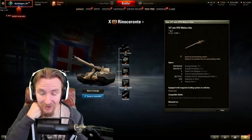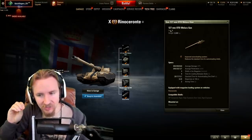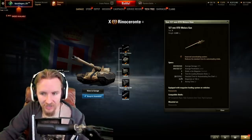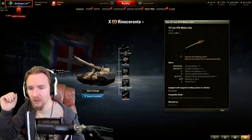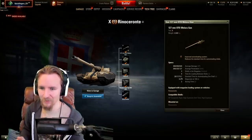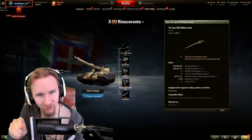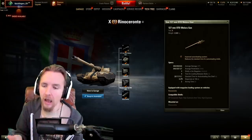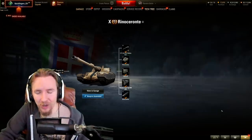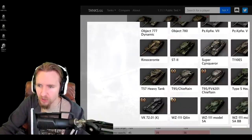The Rinoceronte comes with a 127mm gun with a three-round auto-reloader with the biggest alpha damage of any non-tank-destroyer auto-loader in the game: 490 per shell. With the 127mm HE rounds, that's 640 per shell - one of the best things for destroying artillery ever. When I look at the statistics, it really feels like Wargaming tried hard to balance this tank - they've made the reload time of one shell 15.7 seconds, an unusually precise number, suggesting they may have already made up their mind about the Rinoceronte, though everything is subject to change.